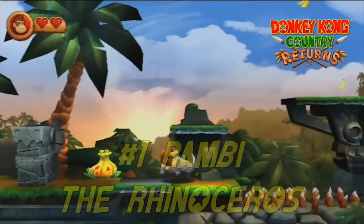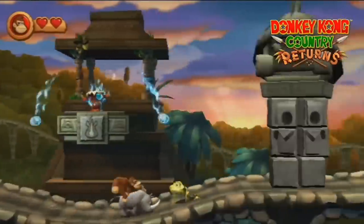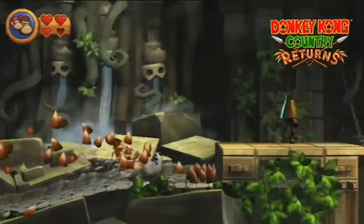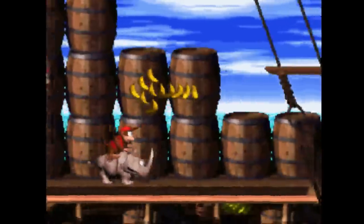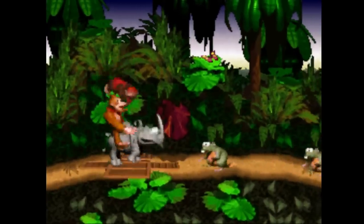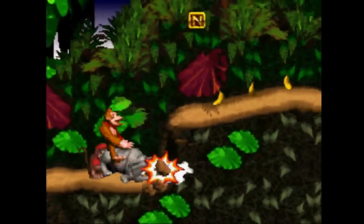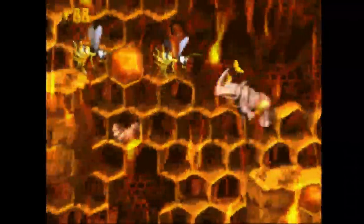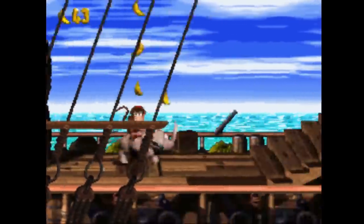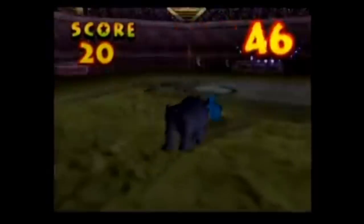Number one: Rambi the Rhinoceros. I find it really unfortunate that they've only included Rambi as a playable animal buddy in the Retro Studios games, but I can see why — if they had to pick one, it would be Rambi. He's easily the most iconic animal friend and the first one you ever meet. When you first hopped on his back you just knew he was going to be the only one. The awe you felt when you discovered a secret with his big horn for the first time is unprecedented. He can jump on any enemy and take them out, even bees. He's impossible to hurt from the front or the bottom, and if you want to go fast, charge up a ramming dash and blast through a level.